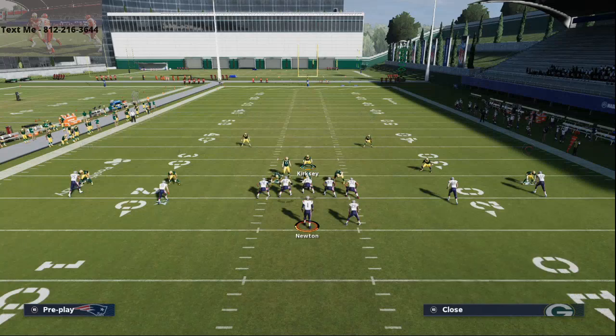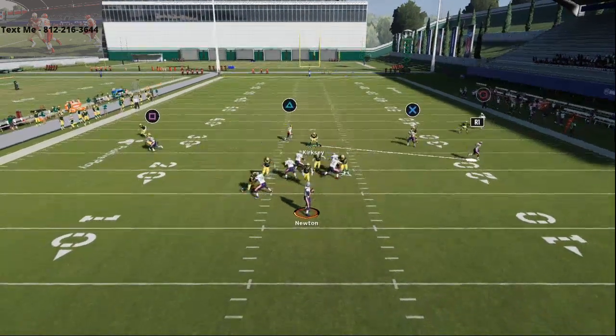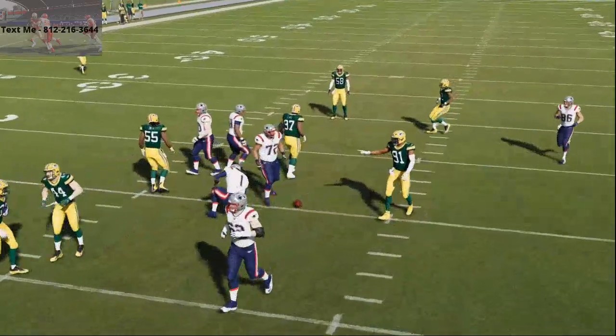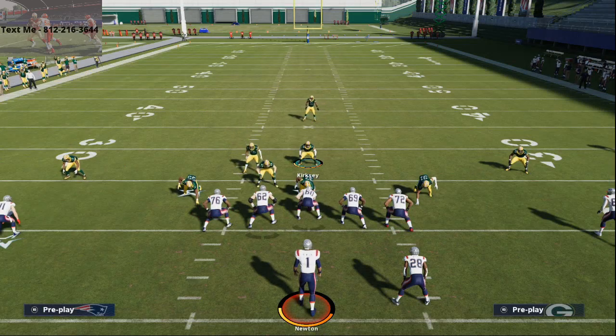In the defensive e-book, we show you several different ways to get A-gap pressure from 3-3-5. We don't just show you 3-3-5 — we show you nickel 3-3-5 wide. We show you how to stop every single run in Madden 21 with one defense, how to stop specific formations with coverages, seven-man coverage schemes, seven-man pressure schemes, and everything in this defense. We have all sorts of different blitzes.